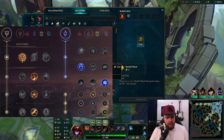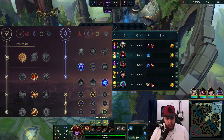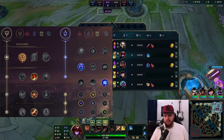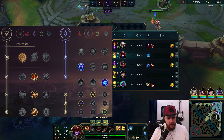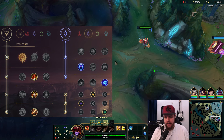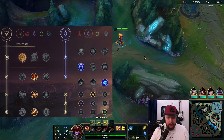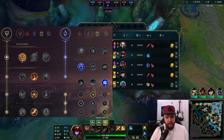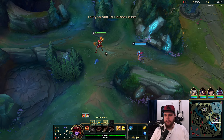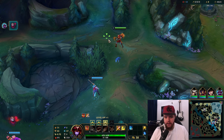Alright, it's time for a Shyvana game. I'll be playing this one against an Evelynn with Conqueror - must have forgotten to switch runes. This is going to be a Diamond 4 rated game, some people are Diamond 3. We're going to be playing with the bruiser build, so we'll see how that turns out.